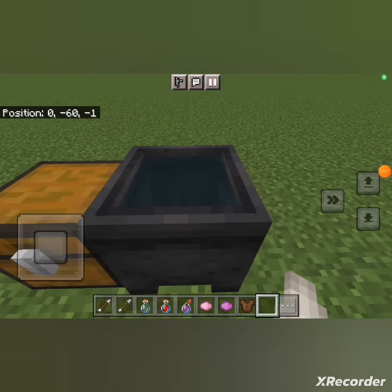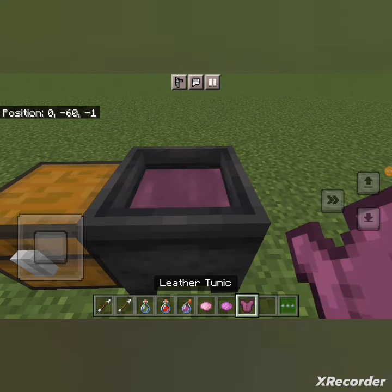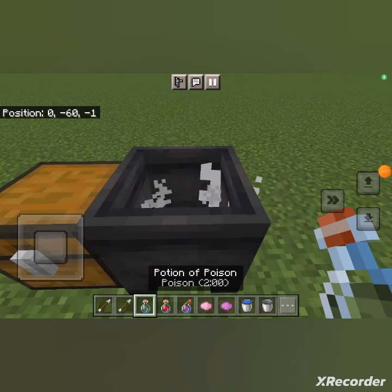In Bedrock Edition, you can dye the water or even mix the dyes and use it to dye leather armor. You can also fill it with potions.